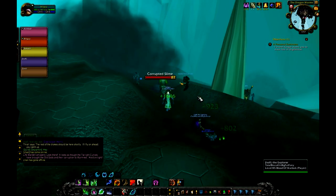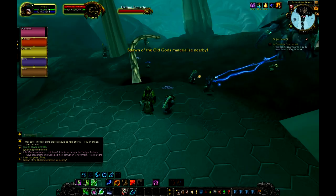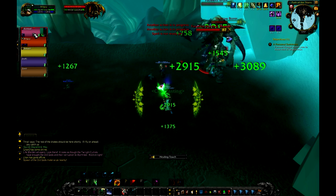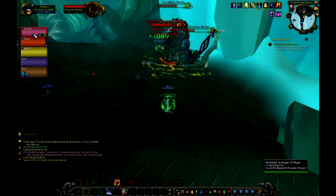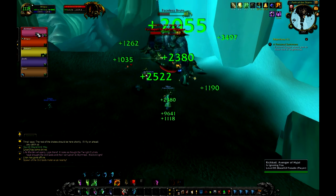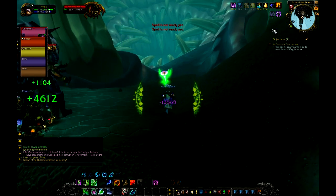Eventually you fight these mobs — it's tank and spank, pretty easy. They're pretty obvious where they come out of: giant smoke clouds. They do a weird AoE shadow bolt volley that hits everyone in the party, and they put debuffs on targets. I wasn't really sure what I was supposed to do, so I just healed. I noticed a pattern: you fight three mobs, then a boss, three more mobs, boss, and now three more mobs before the final boss.